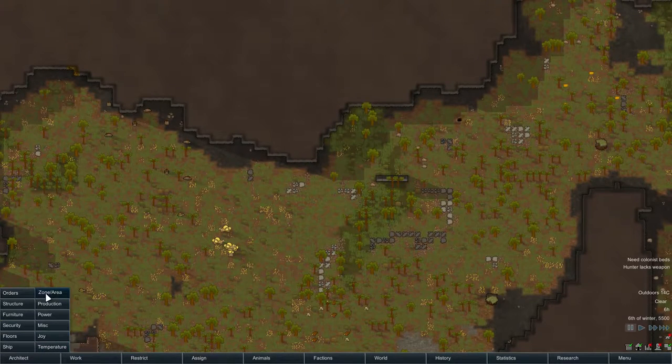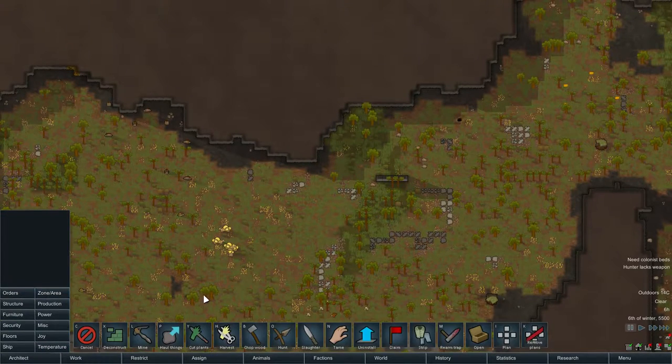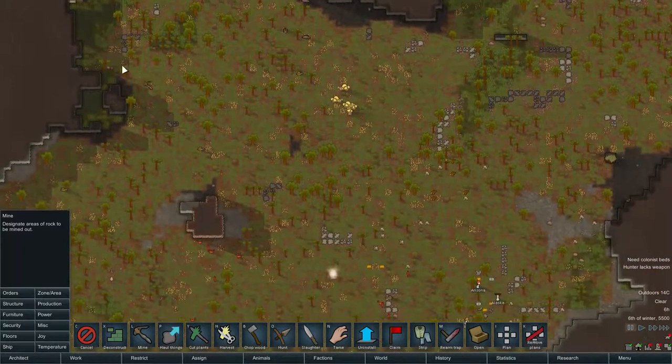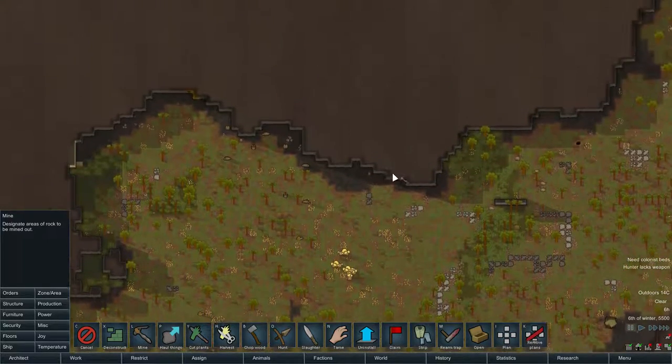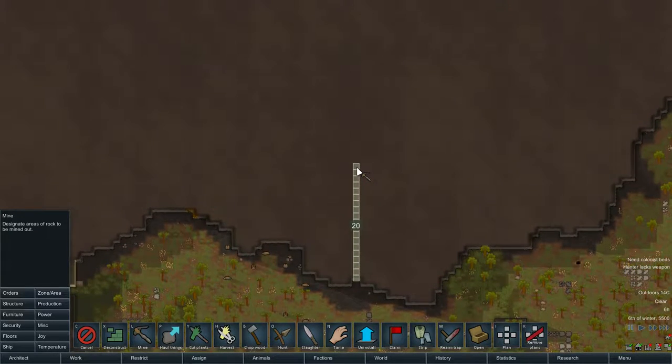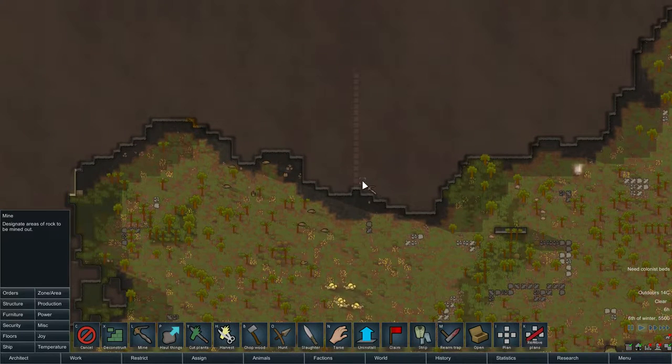Let's go with mining into — maybe straight in here. It's going to be really undefended for a while anyway. Jamming right in the middle. Set them going, and think about how we want to lay this out.